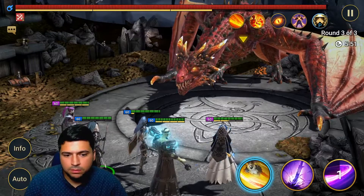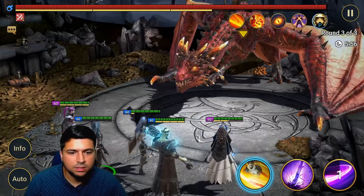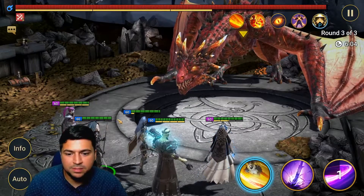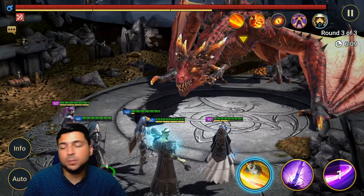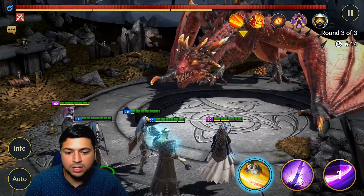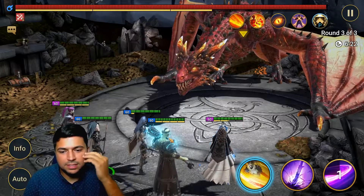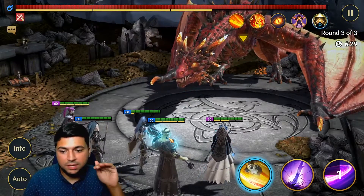I typically run two supports, one champion with defense down and attack down — that's my Tayrell — and two damage dealers. You want people who can do defense down so enemies take more damage, and hard hitters to get through trash mobs quickly. Miscreated's AoE stun helps a lot because it takes a turn away from trash mobs and causes them to take more damage.